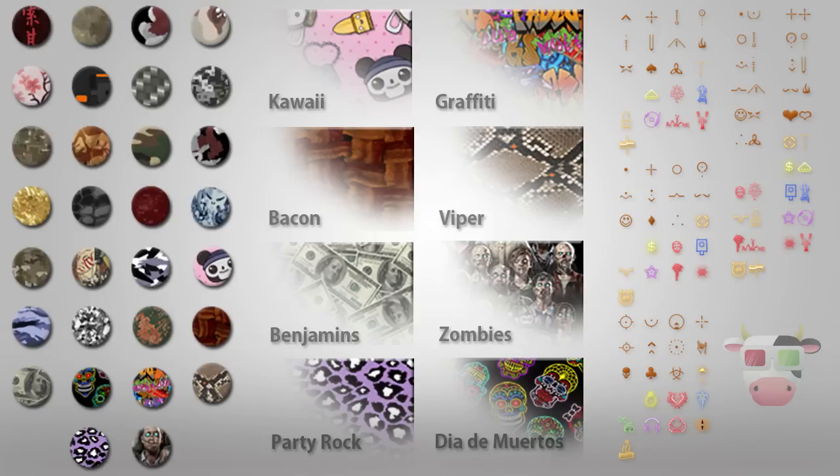All Xbox 360 users will have access to these camos and reticles on Wednesday March 13th, and PC and PlayStation 3 users can expect them at a later date.